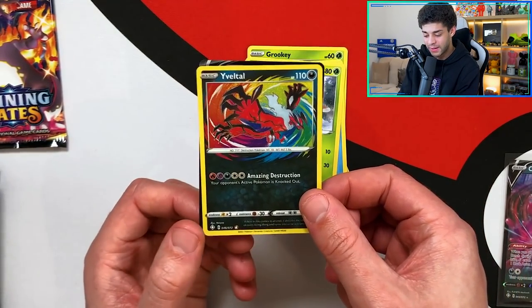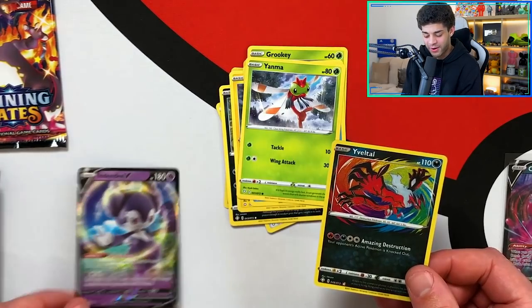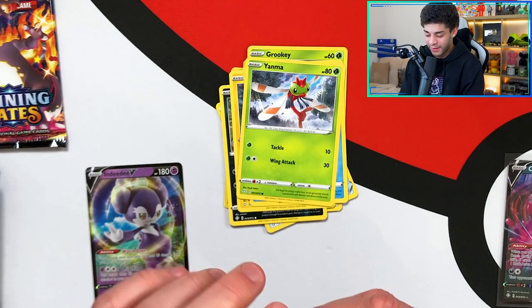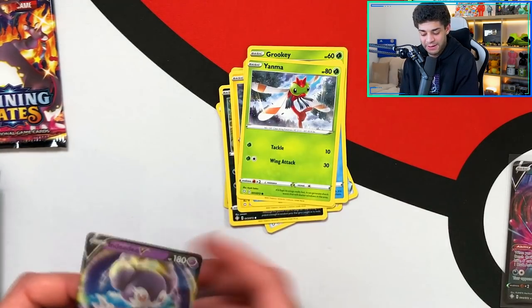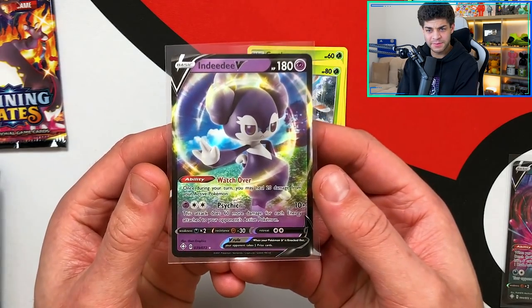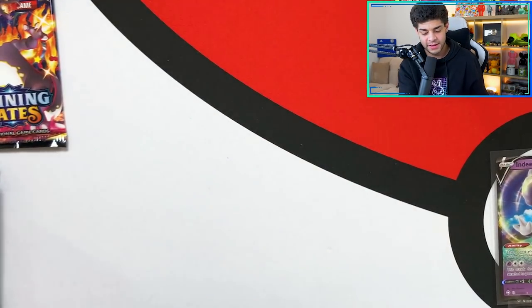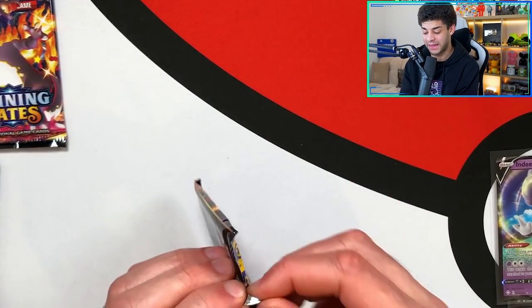Four pulls in two packs — two packs open and we've got an Amazing Rare, a shiny VMAX, and two V cards. This is absolutely unreal. I hope you're enjoying this video as much as I am — be sure to hit that thumbs up. Pack number three is the Charizard pack. Can Charizard be inside this and make it three for three?